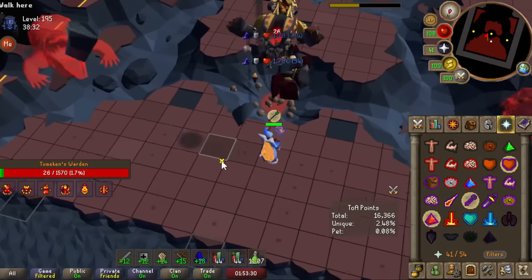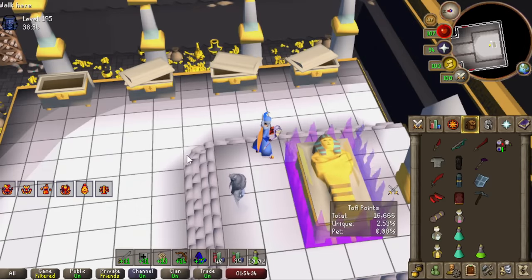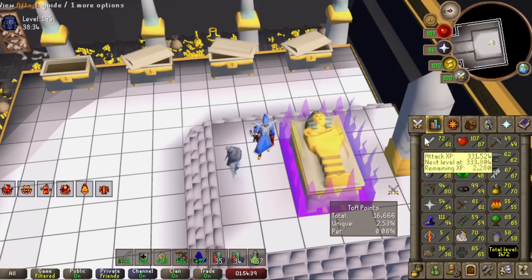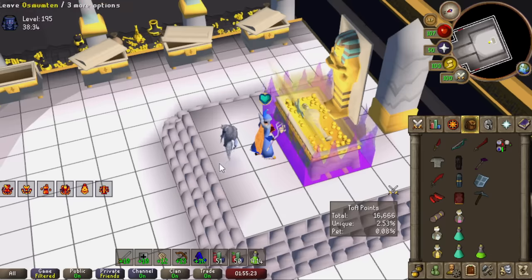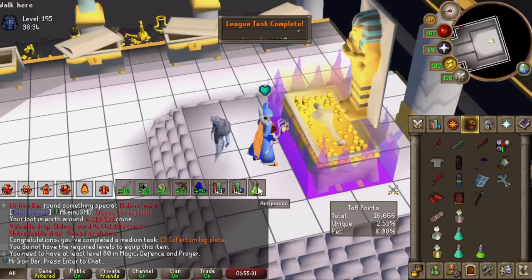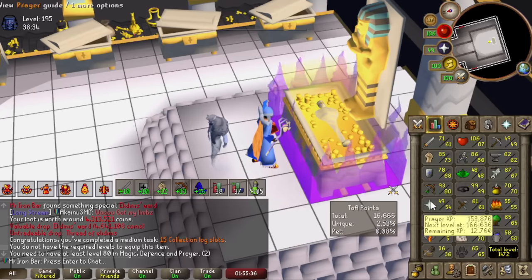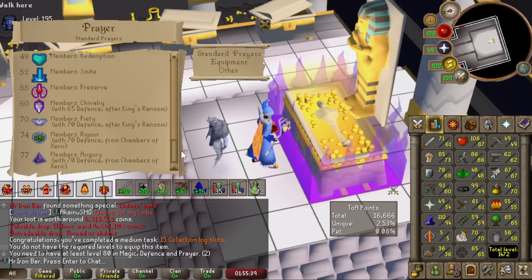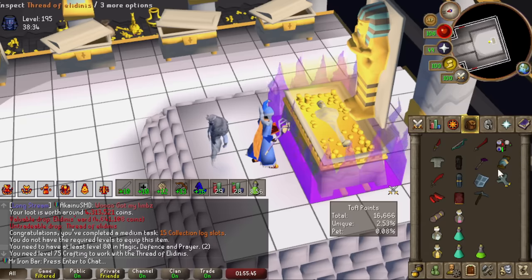I did a faster run on this 195 than the first raid that we did at 150. I did manage to tame the 200 invo raids and was rewarded with our first purple. Oh no — I got the Tumeken's Ward though. This item is actually my best-in-slot magic shield for before Shadow, because Shadow's two-handed so once I get it I can't really use it. But I can't wear it yet because it requires 80 prayer and defense on top of the magic, so I need to train my stats a lot more. Hopefully I can take advantage of it soon enough.